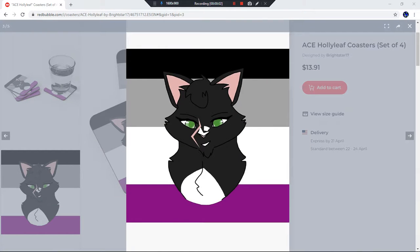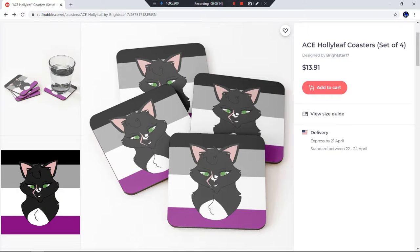Hey guys, really quick I want to announce that I have some new Warrior Cuts headshots in my Redbubble store. I'm working on a bunch of Pride headshots, so I have Hollyleaf up so far for Pride. I believe I've got a Goosefeather and a Bristlefrost up as well.